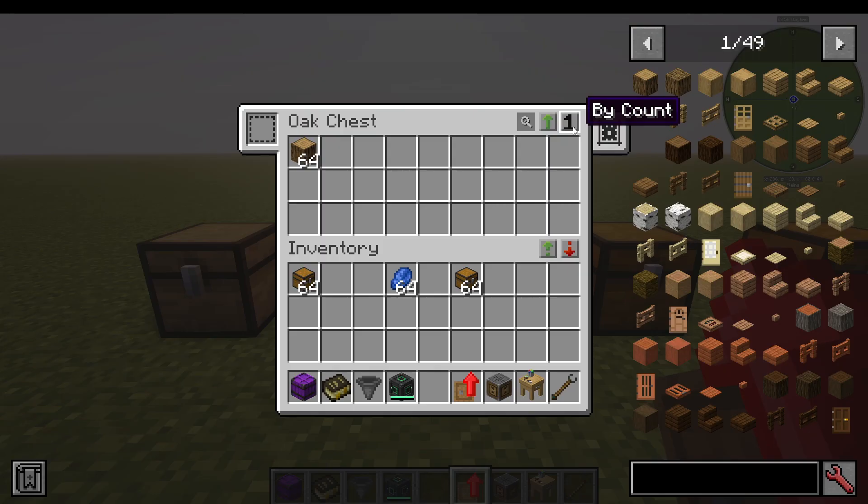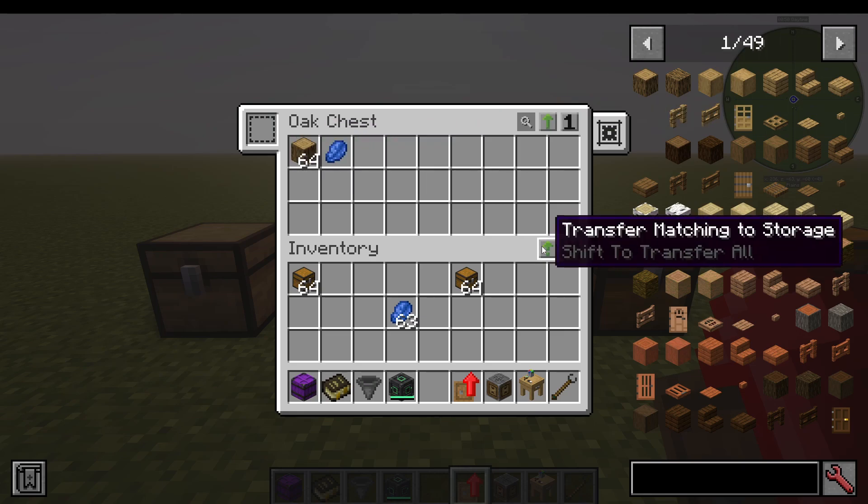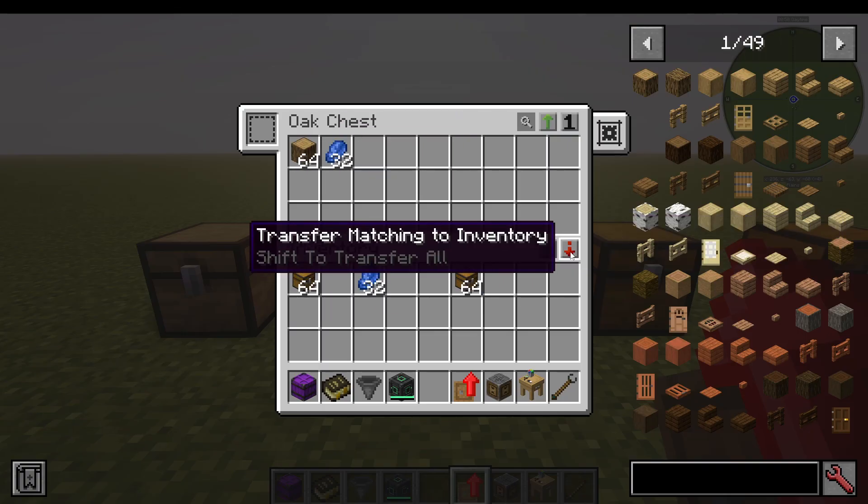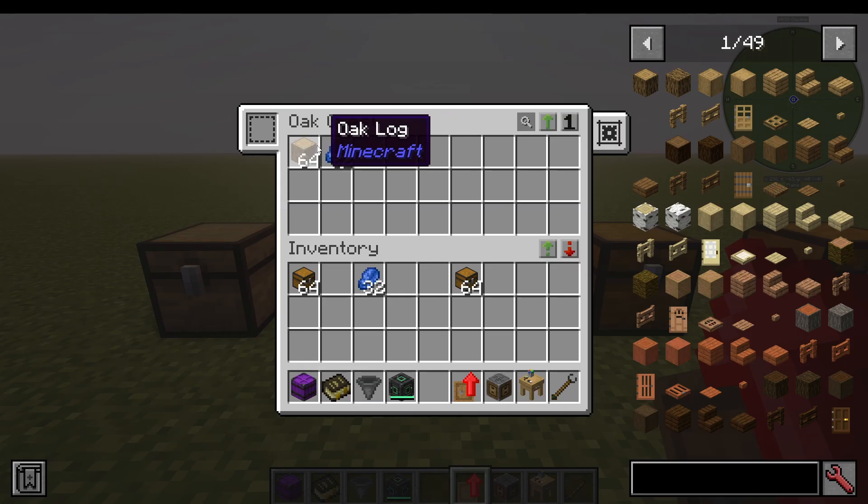We can sort by name, by mod, or by how many we've got. So if I put in just one, it's going to sort them by count — which would be the logs and then the lapis. I can transfer matching to storage, so it's just going to transfer the lapis because it's matching that, but everything else isn't. I can transfer matching to inventory, meaning the lapis is going to come to my inventory because it matches what is in my inventory — it's already in my inventory, so it's going to take it.